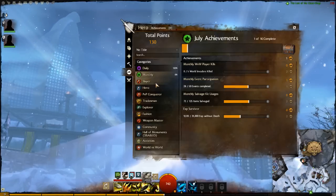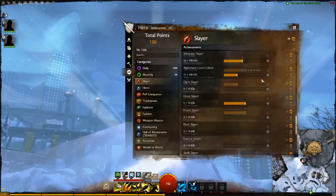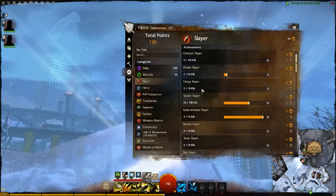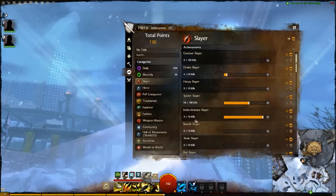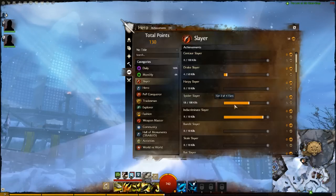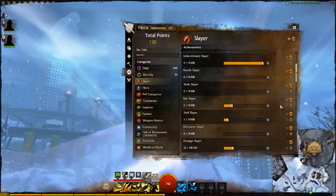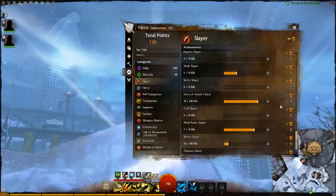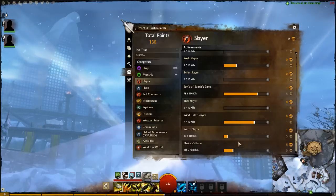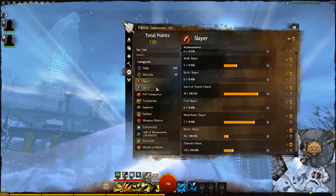The slayer category isn't the most interesting — it's basically just kill different types of creatures. The first tier starts at killing 10 of whatever; for example, I've killed 9 out of 10 for the indiscriminate slayer. For spiders I'm already on tier 2 and have to kill 100 to get to the next tier, rewarding 5 points. Further down there's one requiring 500 kills, and I'm also on tier 2 of 3 there. Most achievements in this category seem to have four tiers.